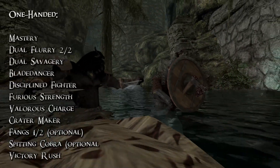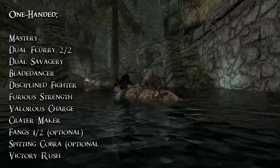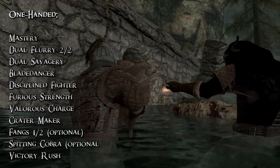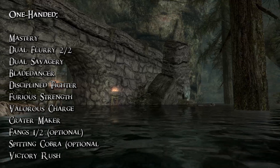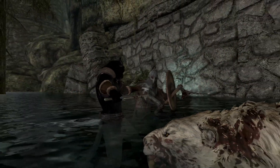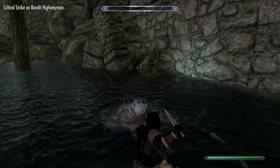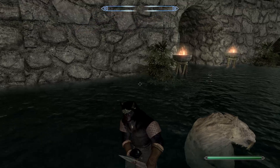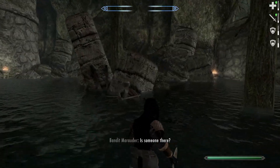No surprises in one-handed — we want the entire dual wielding branch on the leftmost side of the tree, with both ranks of dual flurry, to make our dual wielding power attacks even faster. In case of two daggers, the power attacks are very fast by default and very stamina efficient, meaning you will be able to keep whirling your daggers for a lot of extra damage, stagger, and with Bladedancer even for protection. We add a little extra trick to it: we keep the weapon in our left hand non-enchanted, so that it can get even faster power attacks from Elemental Fury. The enchantment in your other hand will trigger way more frequently. That's a neat trick.